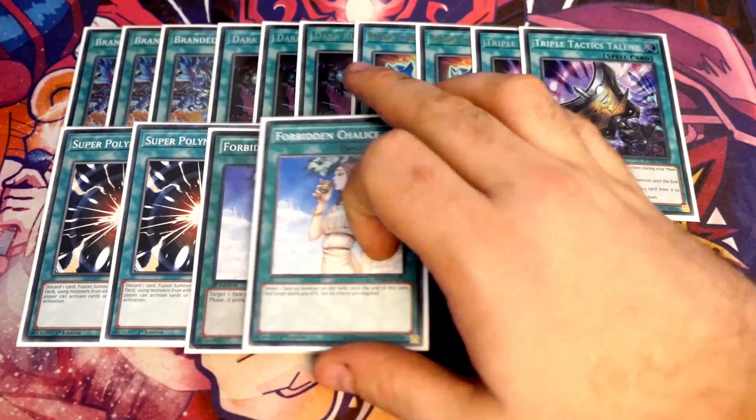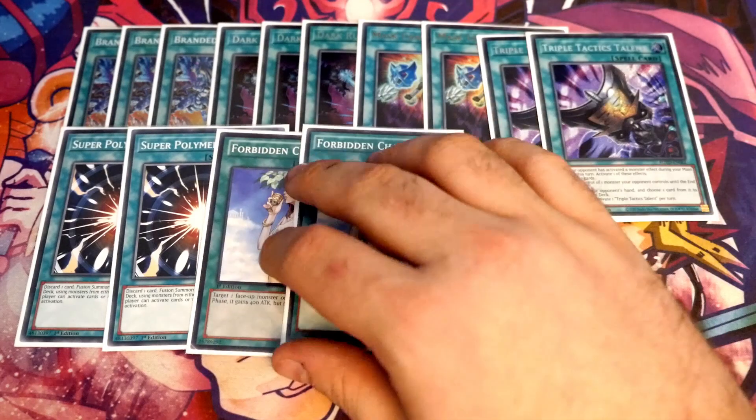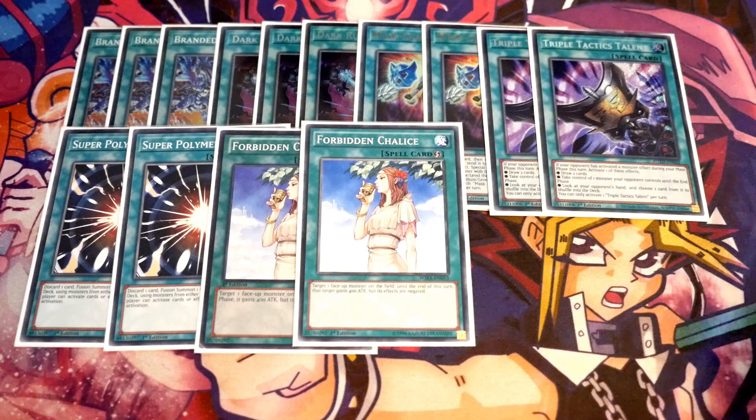We've gone a route of twos — it's entirely up to you if you want to bump any of these to 3. If anything you'd probably put Talents to 3 and then probably Polly to 3, but it's just board breakers and options. Talents gives you the ability to steal a card or draw a card to get into your power play cards. Super Polly is just there to help you break the board as easily as possible — if you don't open Dark Rule No More you need to get rid of Mirror Jade and DPE or your opponent's set-up board. The Chalice is one where you kind of want your opponent to activate something because they'll hold it back fearing an Imperm, and then when they activate it you can drop a Chalice and negate it.